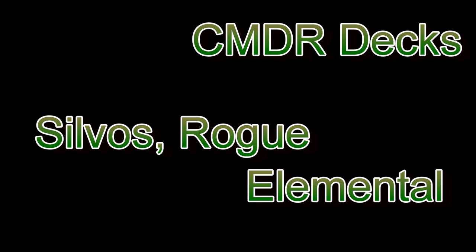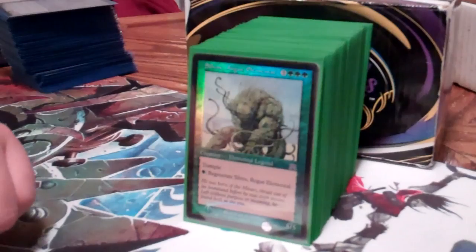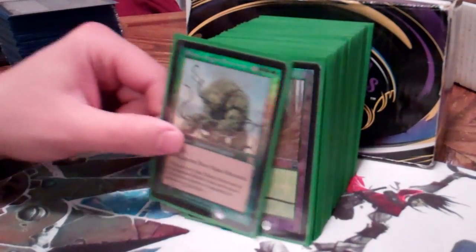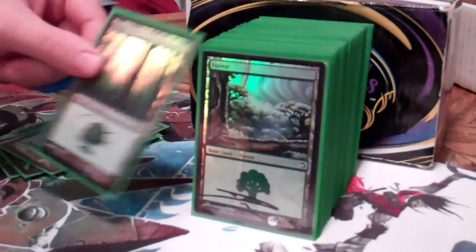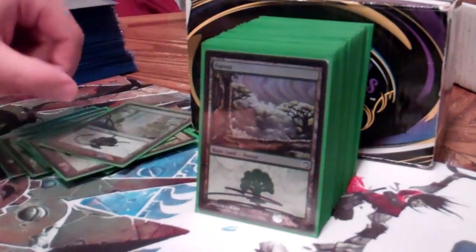Hi, I'm Uriah and this is my Sylvos Rogue Elemental Deck. It originally started out as Rofellos when he got unbanned, and then he got re-banned, so he's no longer Rofellos. This was Omnath for a short while, but I just didn't feel like Omnath had enough staying power for me. He usually just died so quickly and the mana was just left in my pool to waste.